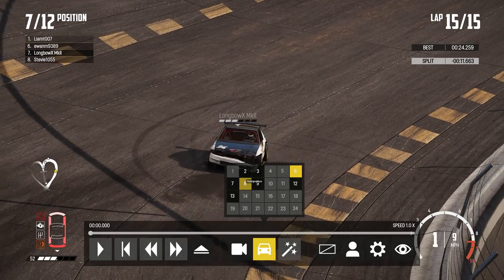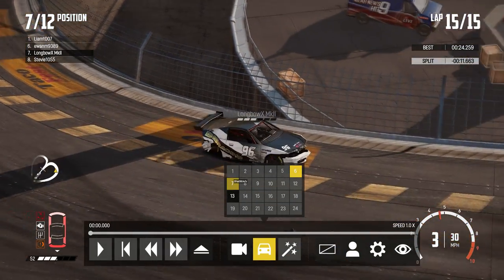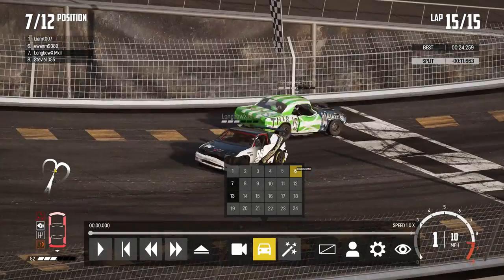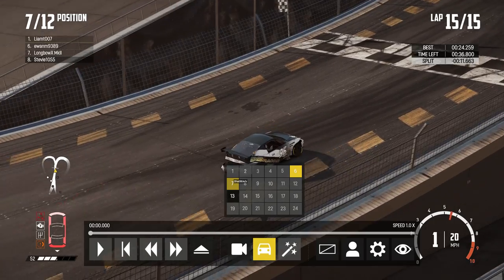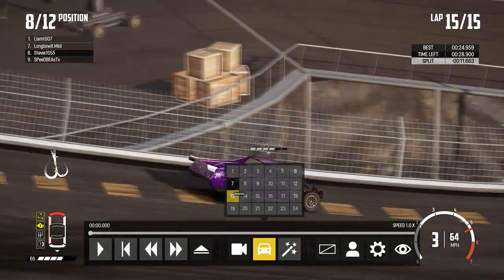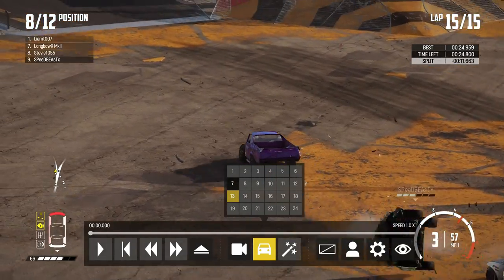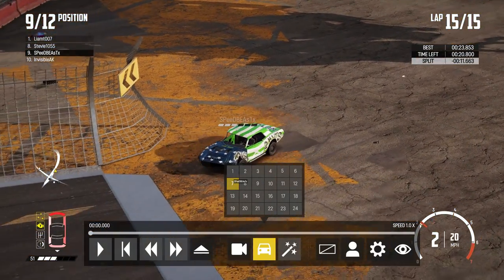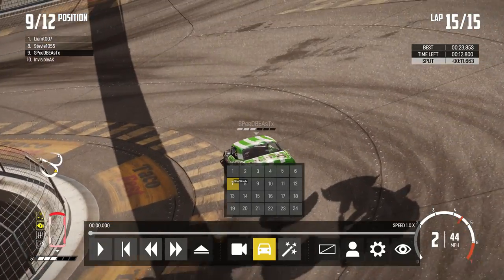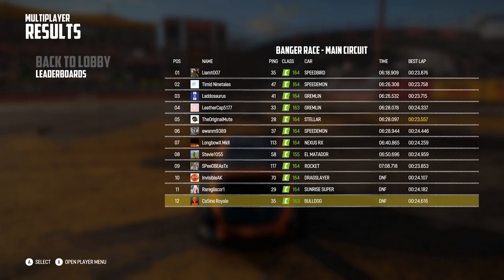It's all gone horribly wrong for the Nexus — a big hit at the end. It will still limp its way to the finish line but it's horrifically difficult to drive. Longbow just has to get it across the line, and they do. That was unlucky for the Nexus. The El Matador crosses the finish line. It was a big hit that took Longbow out. That's devastating for the Bulldog — it wasn't going to score many points in this one anyway; it was so slow. Glisk DNF'd — didn't see that! That's going to make the championship interesting. I think Nine Tails has won, but I don't know the rest of the order.